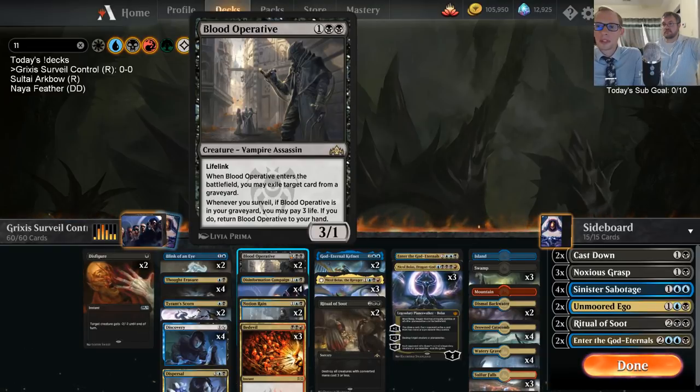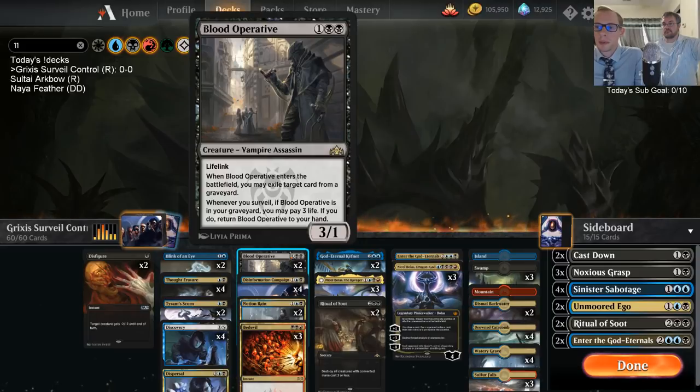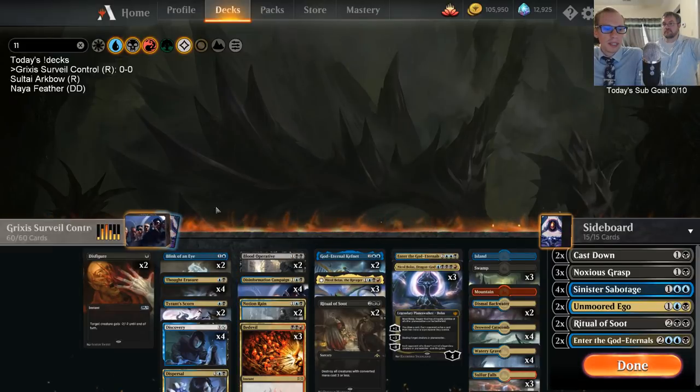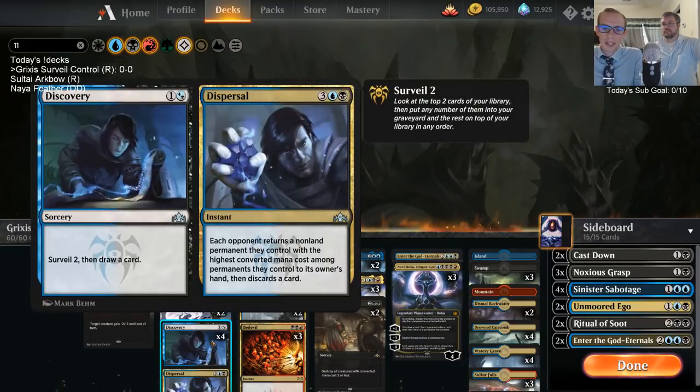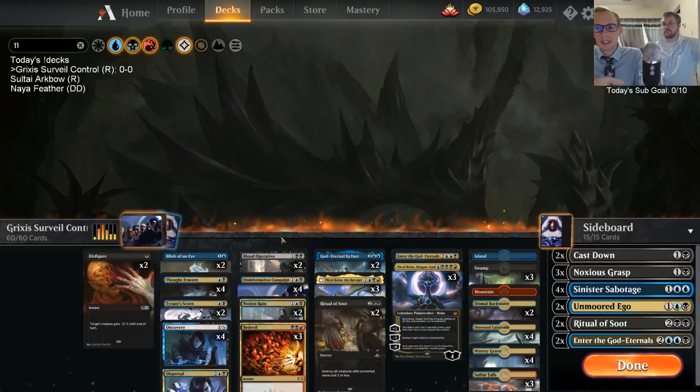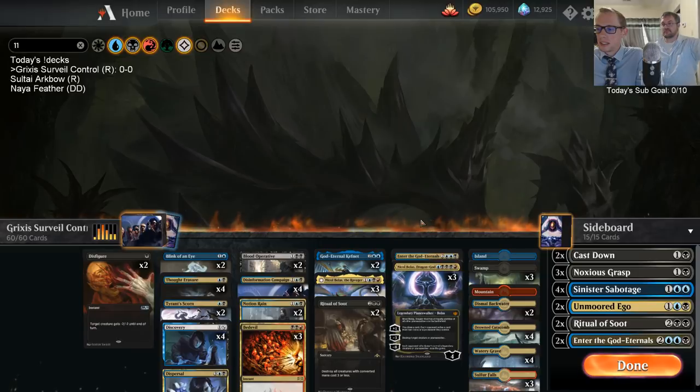We have a couple of Blood Operatives that care about surveilling. Anytime we surveil, if Blood Operative is in our graveyard, we may pay three life and put it back into our hand. There's a neat party trick: if you play Discovery, surveil two, and one of the top cards is Blood Operative, you can put it into the graveyard — it still counts as surveilling — then just pay three life and pick it up.